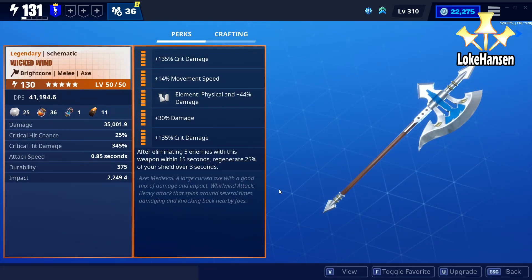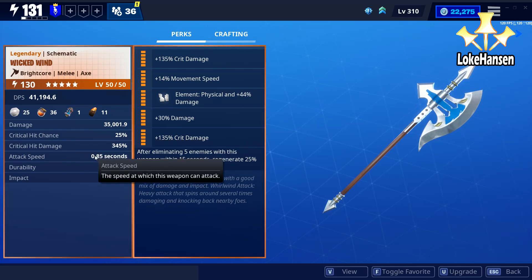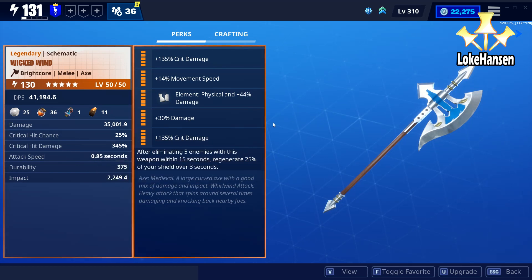The first thing I want to highlight is the Wicked Wind axe. I made mine with a Bright Core so that it has a fast attack speed, and this is one of the weapons in the game that deals the highest amount of environmental damage, making it ideal for chopping off the horns of the Storm King.